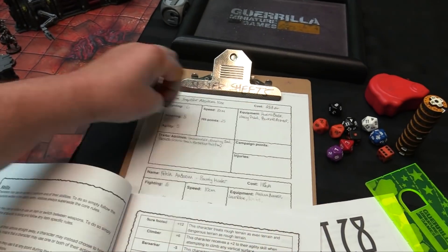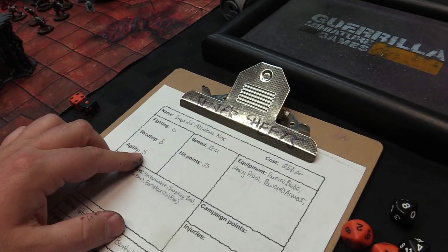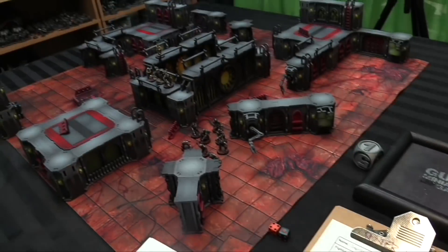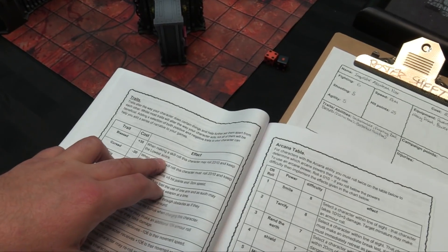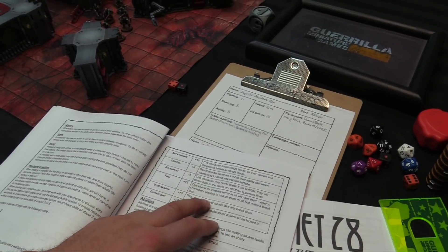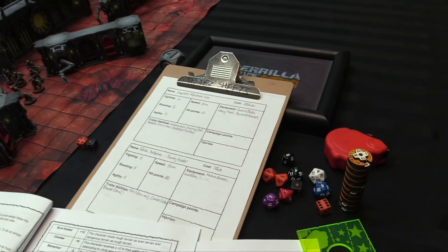For Inquisitor Knox, I opted his fighting up by 4 (40 points), shooting by 3 (30 points), and agility by 3 — so 110 points in stat boosts alone. He has 25 hit points from his power armor item. His skills include Unshakeable — he never has to take break tests even if wounded — Blessed — when making a skill roll he rolls 2D10 and keeps the lowest score — and Berserker — this character may never break from combat and fights to the death until their opponent flees. He has a heavy pistol, powered blade, and power armor.